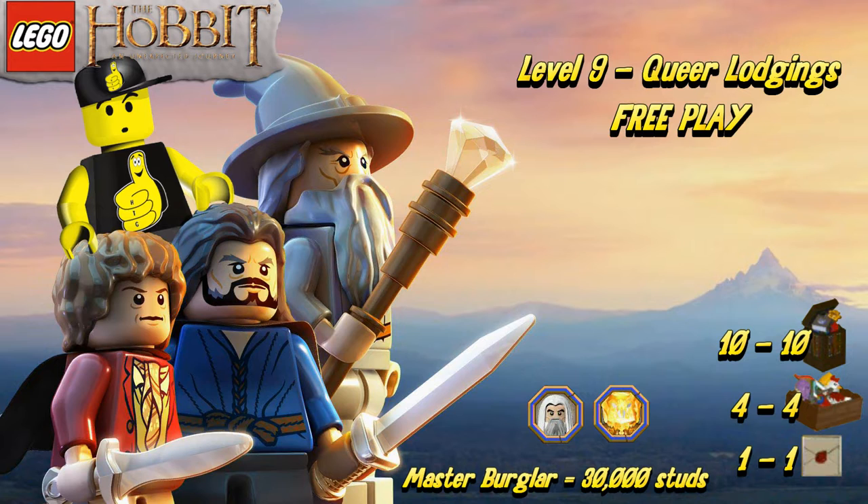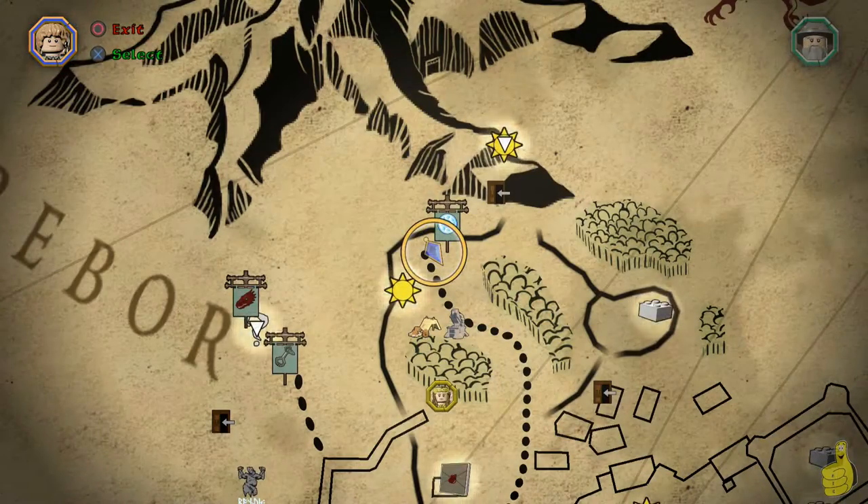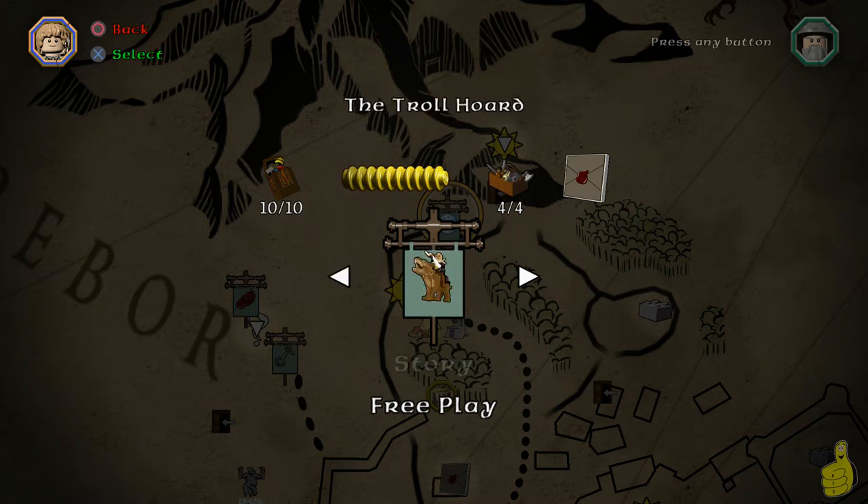We're actually going to require or ask that you complete all of the story and pick up the couple of characters listed down below — Sauron and Saruman. Also the 2x Stud Multiplier Red Brick helps as well. All three of those can be found in our Preparing for Free Play video in our LEGO The Hobbit Free Play playlist.